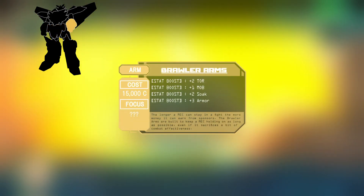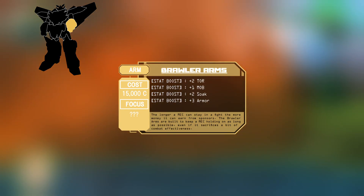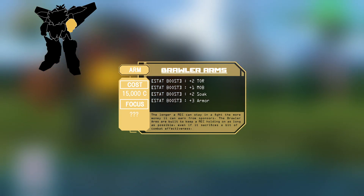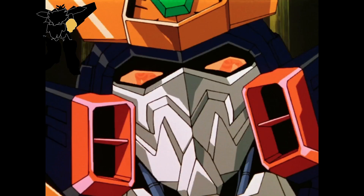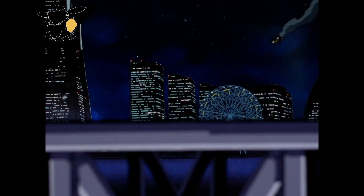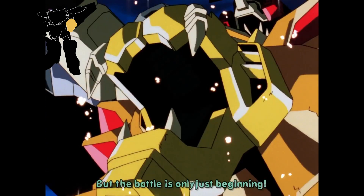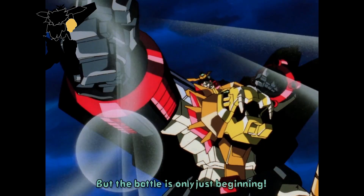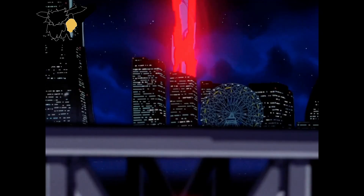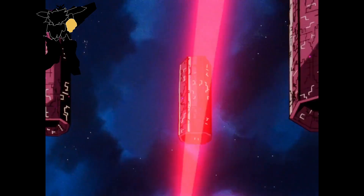We've got a few options for the left arm, but I'm picking the brawler arm: plus 2 torque, plus 1 mobility, plus 2 soak, and plus 3 armor. This armor is just here to make us tougher, as our protect shade isn't actually negating damage — it's just stopping with our shields. So increasing soak helps with this. We also desperately need the torque. The King of Braves has to max out his primary stat. It doesn't have any attacks of its own, not even a basic attack. But that's okay — the protect shade protects, not destroys us.